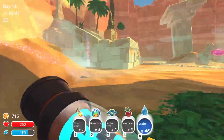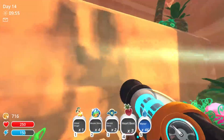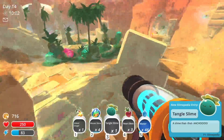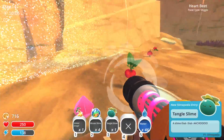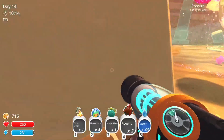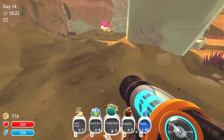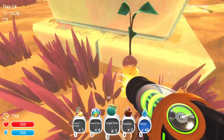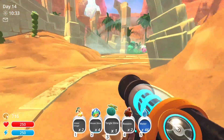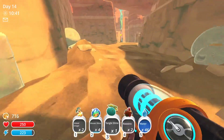Now we need to find some tangle slimes, which I think spawn up here. Any tangle slimes? Yep, there's one. These guys eat meat, so I'm going to go ahead and toss the dervish. I'll find the chickens — got a roostro, and another roostro. There's another twinkling sound — another gilded ginger! Did they make these less rare, or am I just getting absurdly lucky? Whatever it is, I'm going to take these two back to the base and go ahead and make some tangle mosaic slimes.